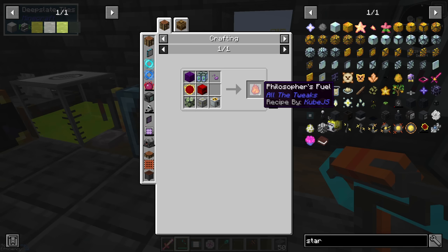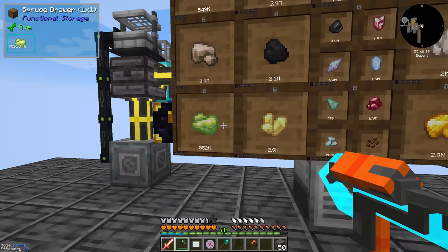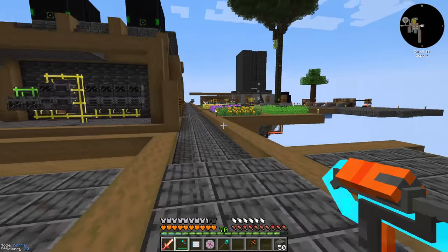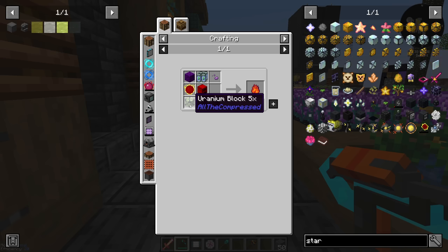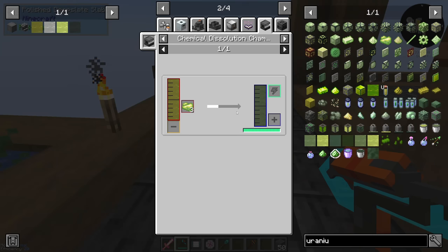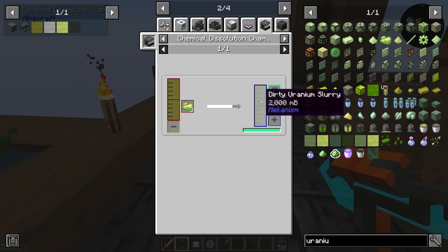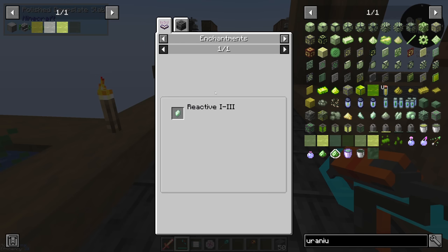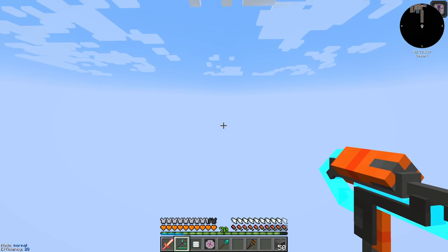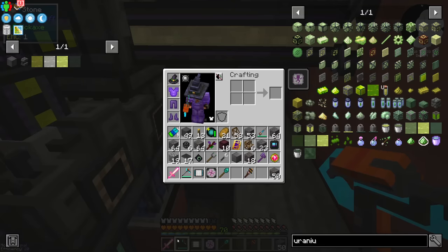The reason we need hydrogen chloride is for the All the Mods star. To make the philosopher fuel we need uranium blocks five times compressed, which requires a lot of uranium - we currently have half a million. The goal is an ATM star block, so we need nine times that number. Hydrogen chloride enables Mekanism ore processing for uranium. We'll also need sulfuric acid: three pieces of raw uranium give two buckets of dirty uranium slurry, yielding 10 uranium crystals - a sevenfold output increase.